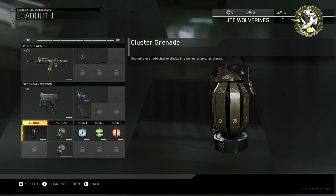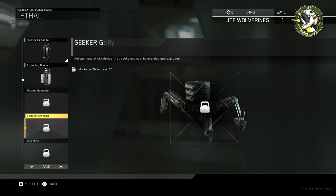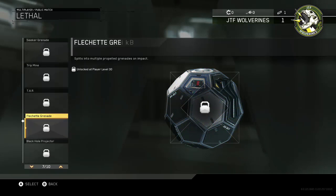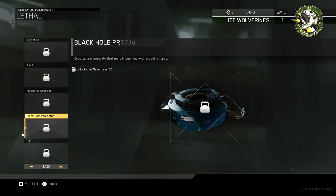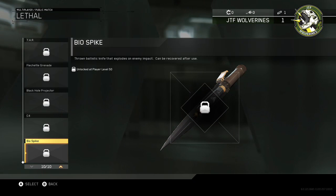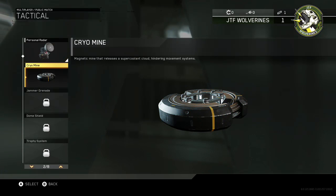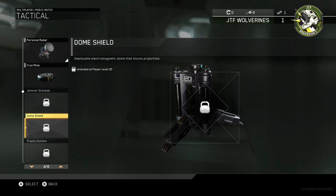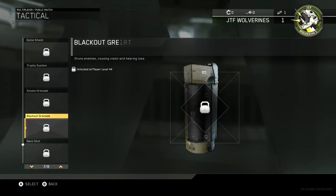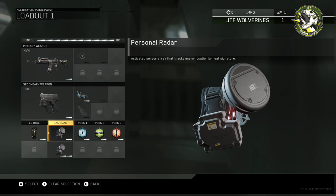Lethal throwing weapons include cluster grenade, exploding drone, plasma seeker, tripmine, TAR, flechette grenade, black hole projector, C4, and biospike. Tacticals include personal radar, cryo mine, jammer grenade, dome shield, trophy system, smoke grenade, blackout grenade, and nano shot. All new stuff — hopefully I can show them off as I unlock them.